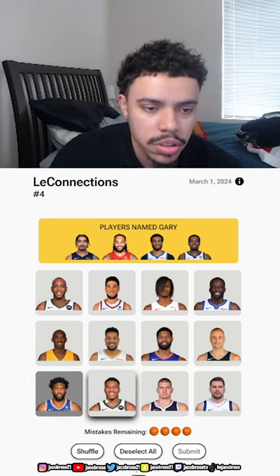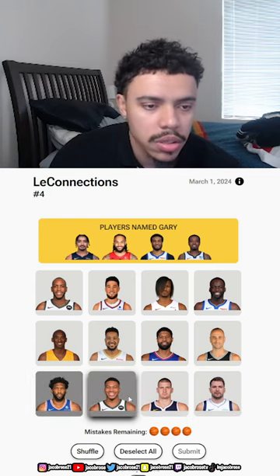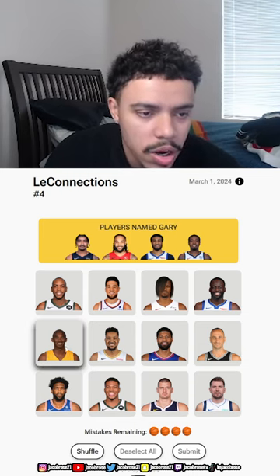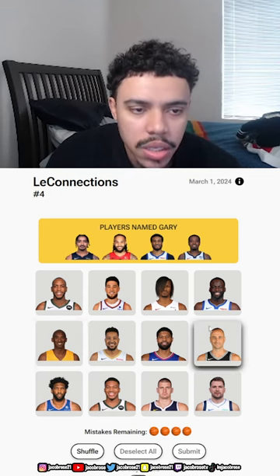We got some foreigners. We got Luka, though — that doesn't work. We got Kobe, we got two old heads: Kobe and Manu.